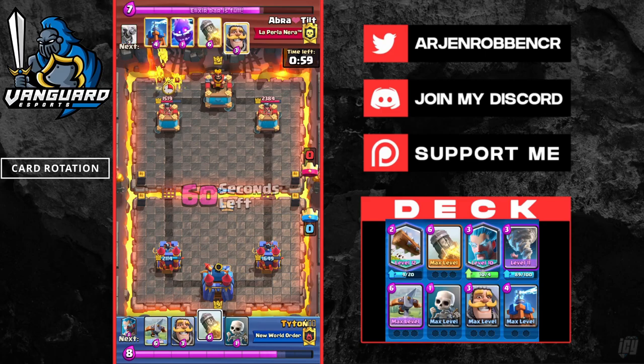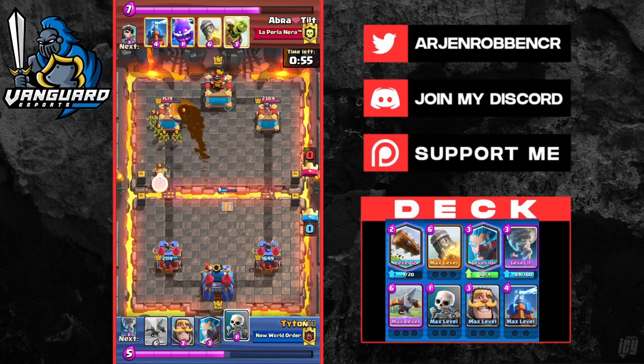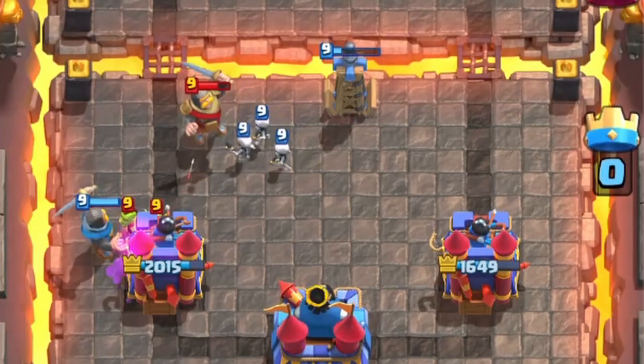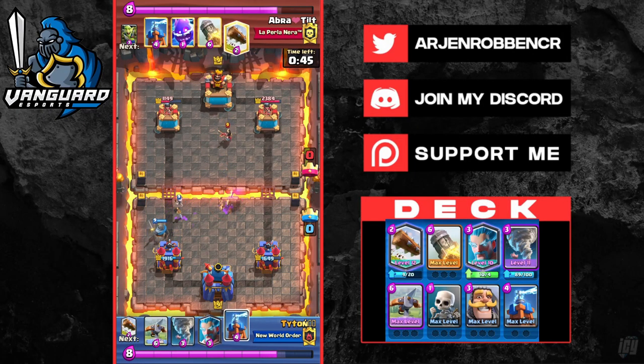The next aspect to cover with this deck is card rotation. I've made a video on this before — do check it out for a more detailed explanation. You want to get an idea of what your opponent's win condition is and what counters your Exbow. Keeping these things in mind will help you a lot as you can offensive Exbow in terms of elixir.